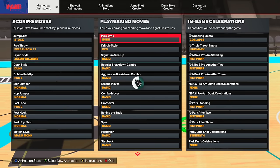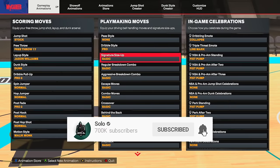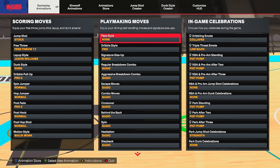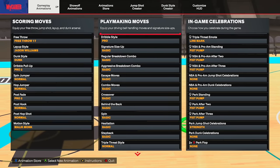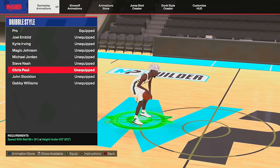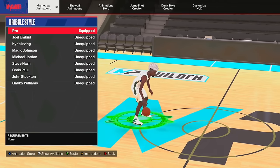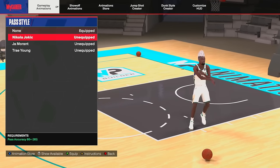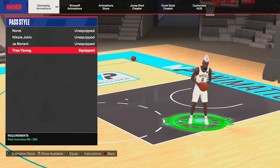Now we have the part of the video a lot of you clicked on — the best dribble moves in the game. Quick disclaimer: I don't know what build you have, whether it's a 6'2" with a 95 ball handle or a 6'6" with an 85 ball handle. Not all these dribble moves are going to fit your build, so I'll mention what styles suit different heights and ball handles. Starting out: the Pass Style — this depends on your build. I use Trae Young on this build. If you have higher pass accuracy, consider LeBron, Magic, or Tyrese Haliburton.